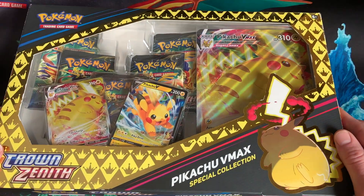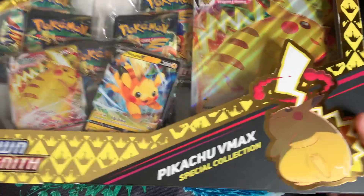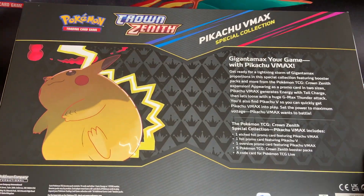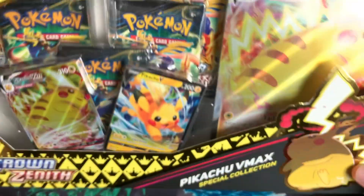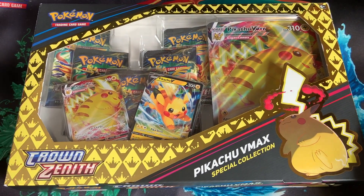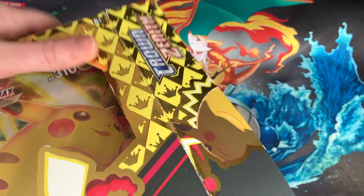Today we'll be visiting an old friend in a new set, and that is the Pikachu VMAX. I haven't had much opportunity to open Crown Zenith yet, but the one box that I did brought some very nice gifts, so I'm hoping we can find more today. Doesn't gotta be anything special, but a little more secret arts would be nice.